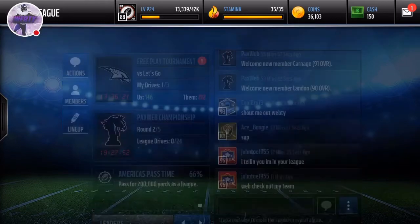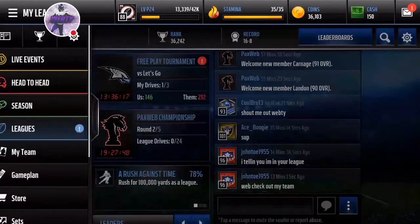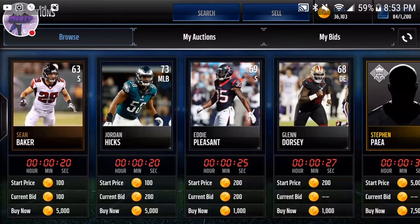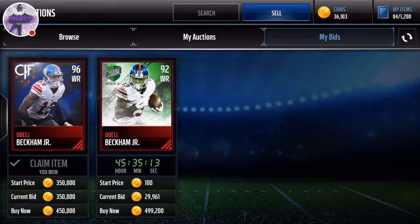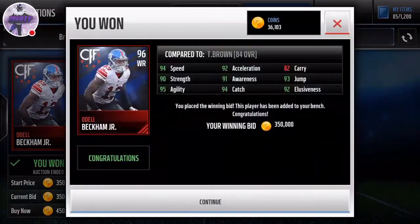So we got two Drives today - I've already played one and we got eight. The player we're going to be adding today to our squad is none other than 96 overall Odell Beckham Jr., with 94 speed, 90 strength, 94 catching, and 95 agility.